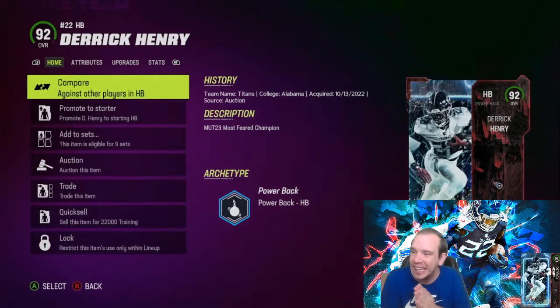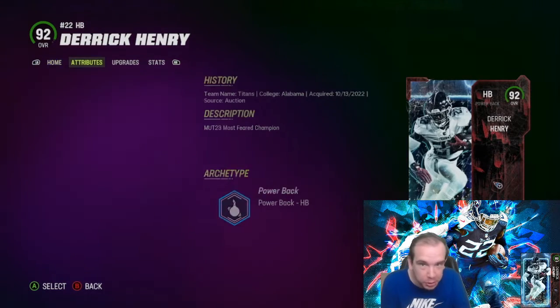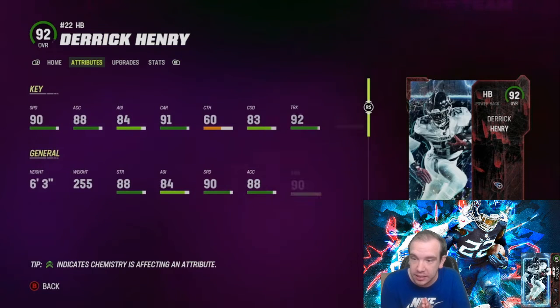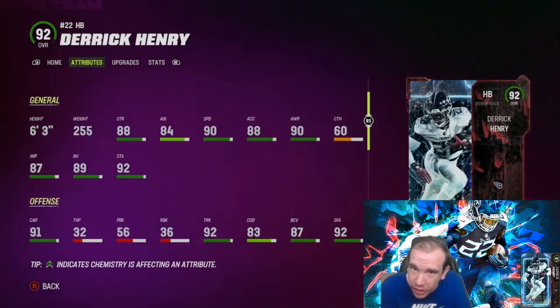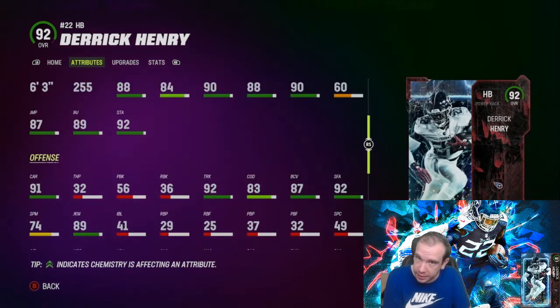Derrick Henry's here, and you knew he was coming. EA is very predictable, and he's here. Six foot three, 255 pounds. That's what you like to see.